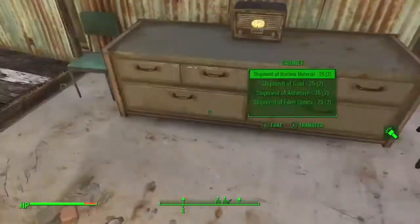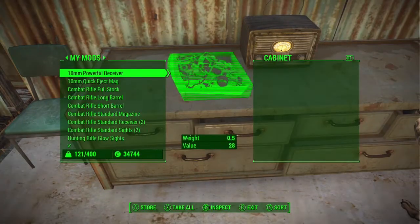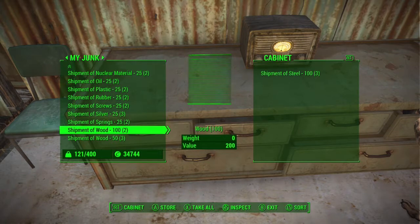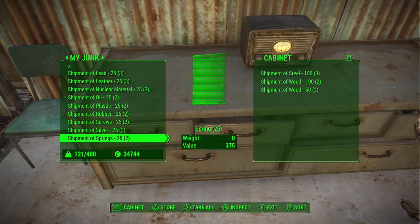Then within half a second you hit X to pull them all out simultaneously. This way it recognizes that you have shipments and gives you the materials for those shipments, but then you quickly withdraw so you still hold onto the shipment and can just keep multiplying and multiplying.